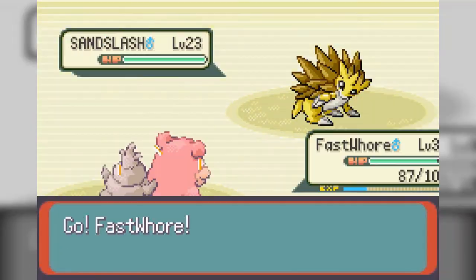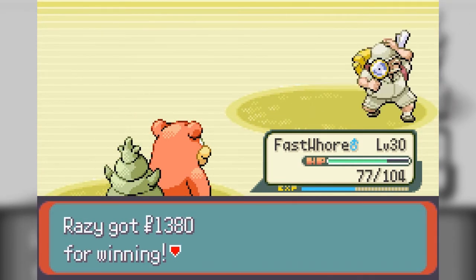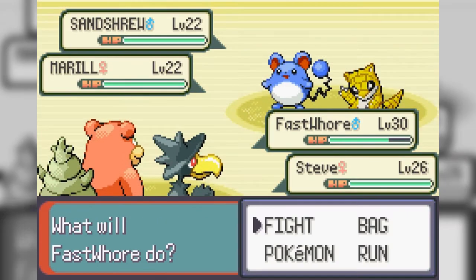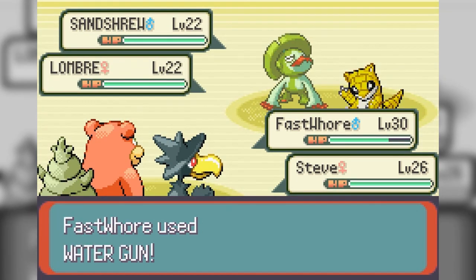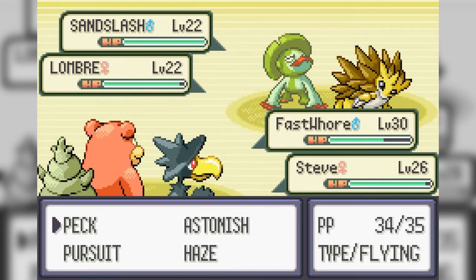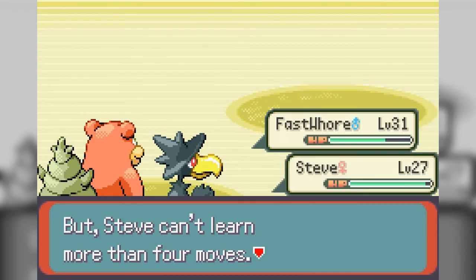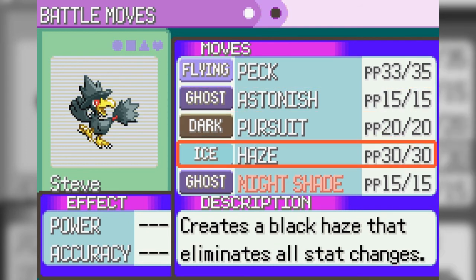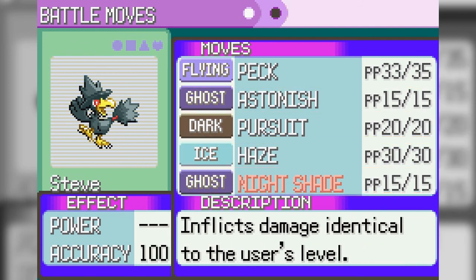Got a hiker running in circles — 'For 30 years I've searched ancient ruins to be challenged!' Yeah, you're running in circles dude. Sandslash, holy shit. Double battle — Water Gun you, pack the crap out of you. I have a Lombre — I hate Lombres. Water Gun the crap out of Sandslash. Nightshade eliminates stat changes with Haze.